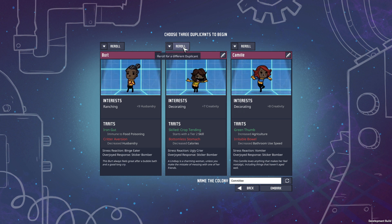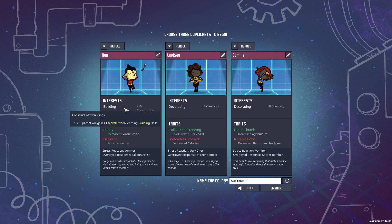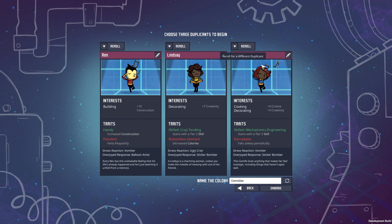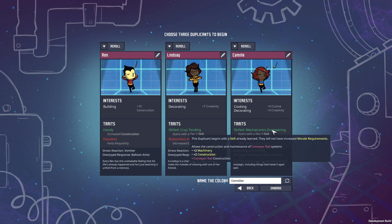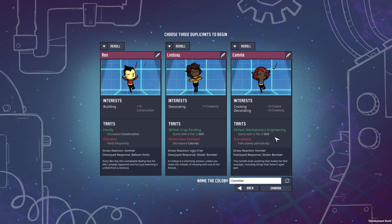They changed critter versions, they changed the names of stuff — look, like Green Thumb. Wait — starts with the tier 2 skill, which means you can go straight into raging. Plus 10 on building! Starts with the tier 3 skill — mechatronics engineering! We start with mechatronics engineering. The real question is: can we start with a Meep?